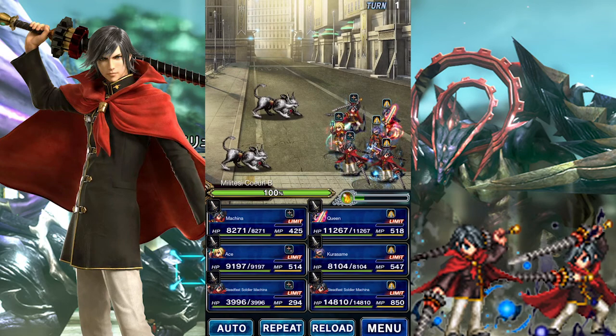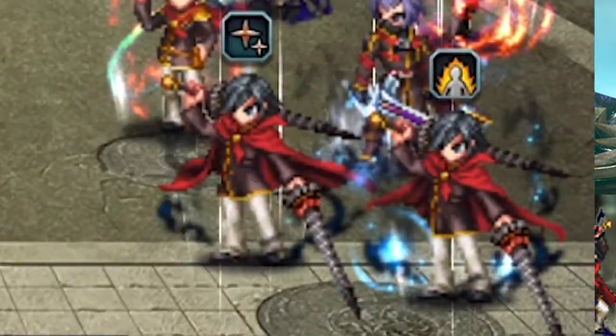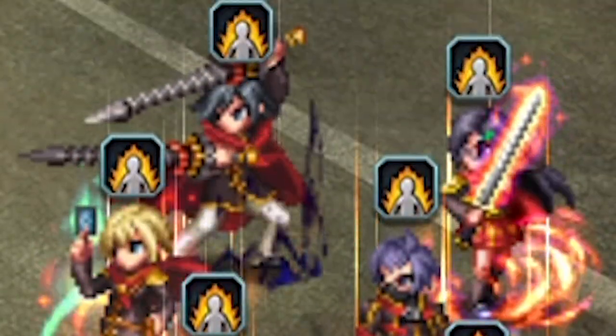The free unit this time around is the Double Swordsman, Machina. I must say, I'm really digging his battle pose. I always thought that the older one looked incredibly ridiculous.